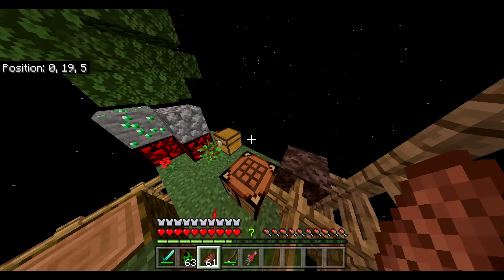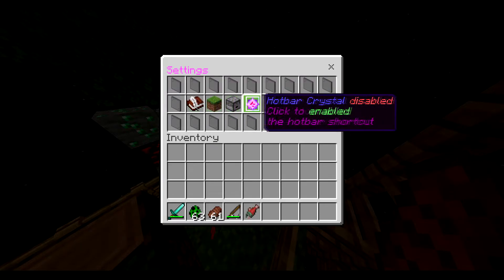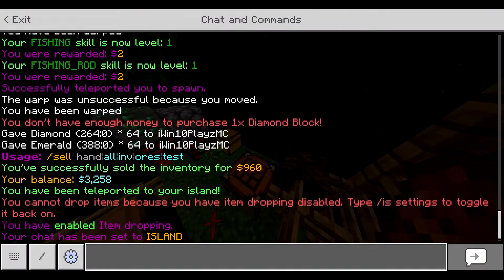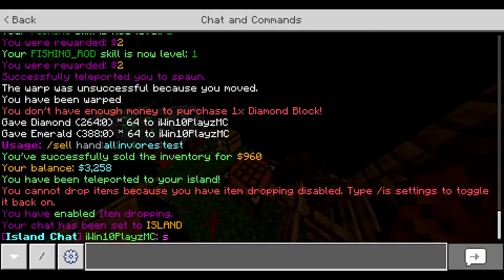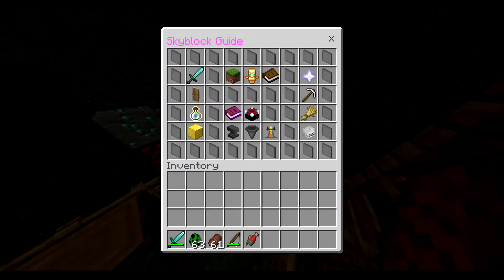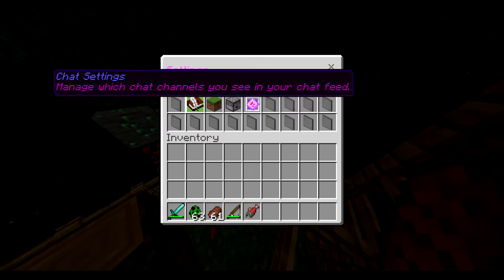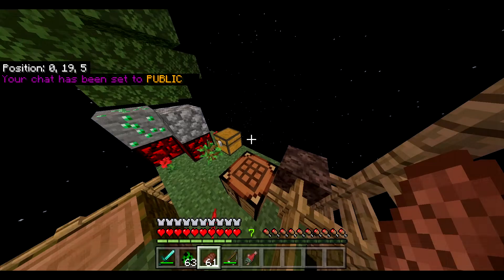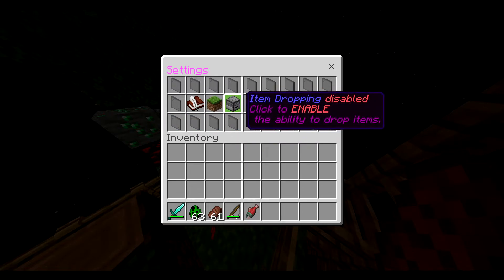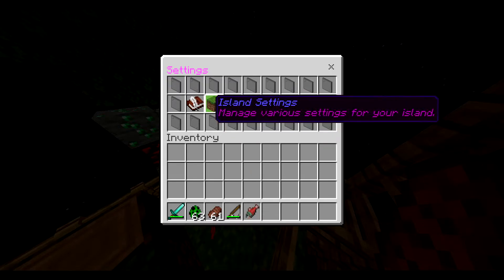We're going to make this much easier to navigate soon. If you go to slash guide and click chat settings, you can toggle your chat to island-only mode. Only island members of your island can see it, which is pretty cool — you don't really see island chat on servers these days. We have it exclusive for you. If you want to disable it and go back to public chat, you can do that too.